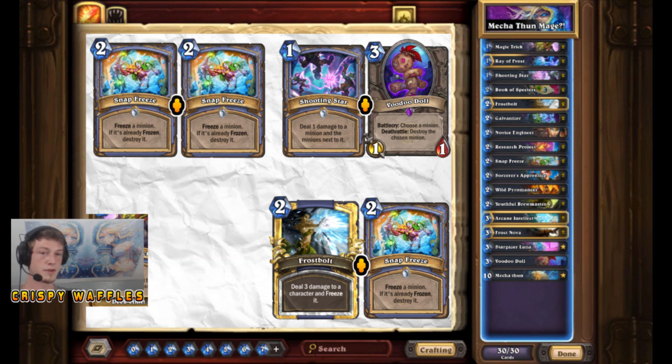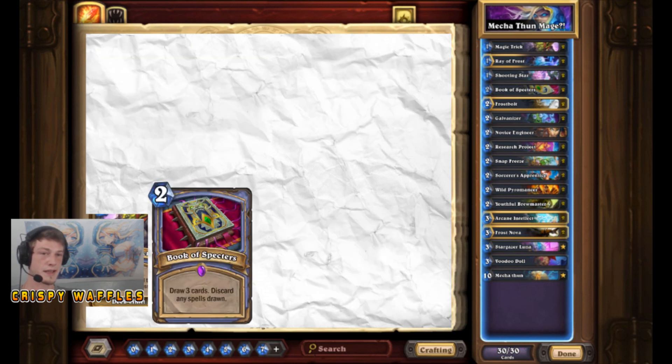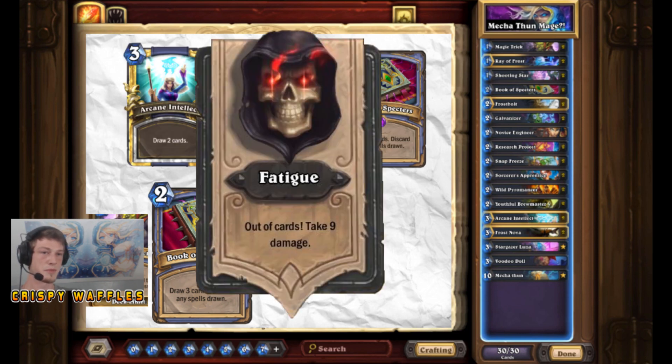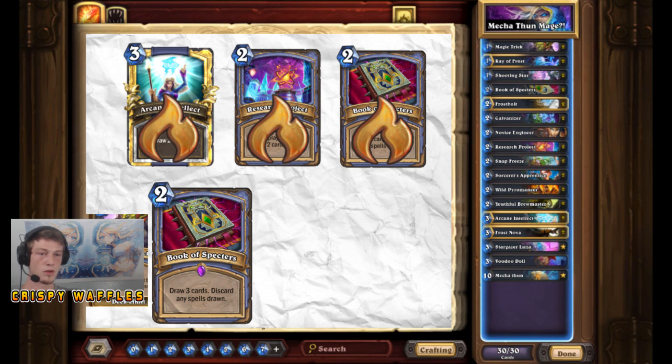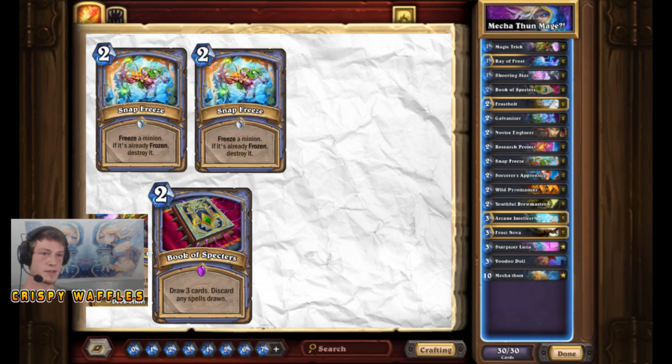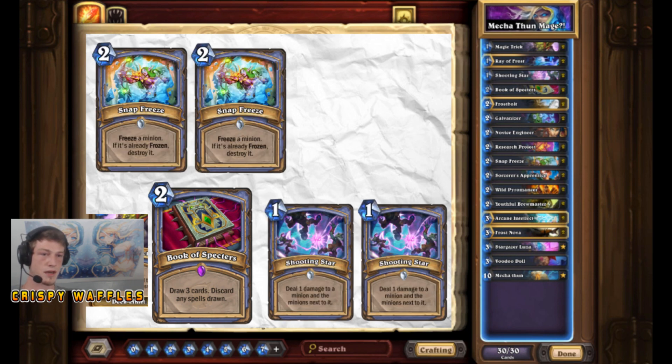We'll normally save a Book of Spectres till the end there in case some of our draw power is the last card in the deck. We don't want to take too much damage from fatigue. We'll mill our draw power cards at the end of the game with one of the Book of Spectres. We'll only really be able to mill three cards in our deck with the first one. So out of the two Snap Freezes and two Shooting Stars, as long as you can keep one of them — four cards, you can only mill three — it's perfectly possible.